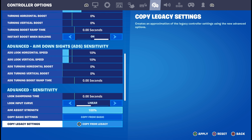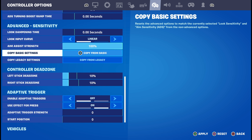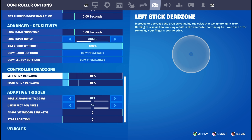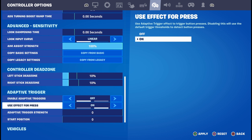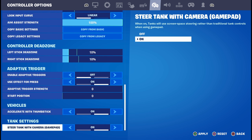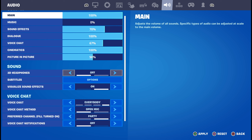Don't press copy basic settings — that'll just revert back to the old settings. Dead zone — I have it at 10 and 10. A higher dead zone means you move slower, and a lower dead zone means you move faster, so I think 10 is perfect for me. Adaptive triggers — off. And yeah, those are the rest of the settings.